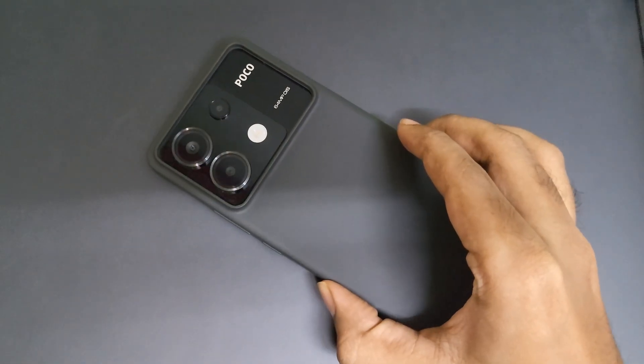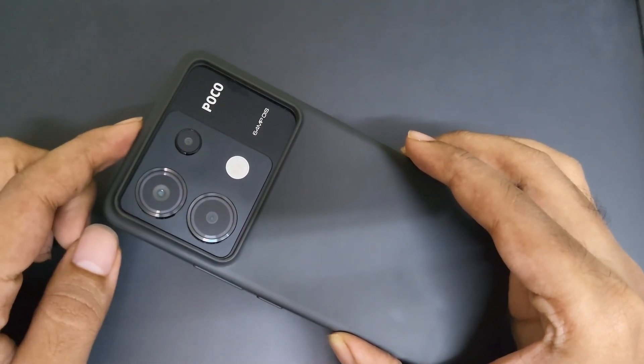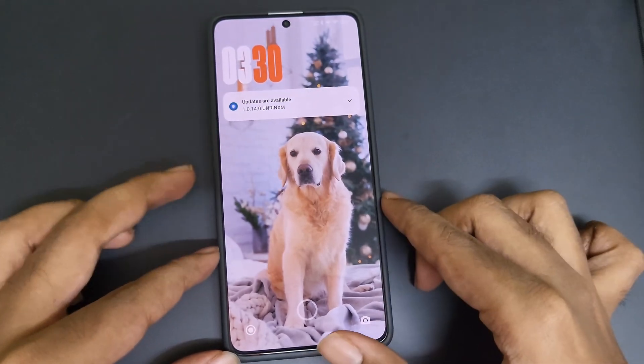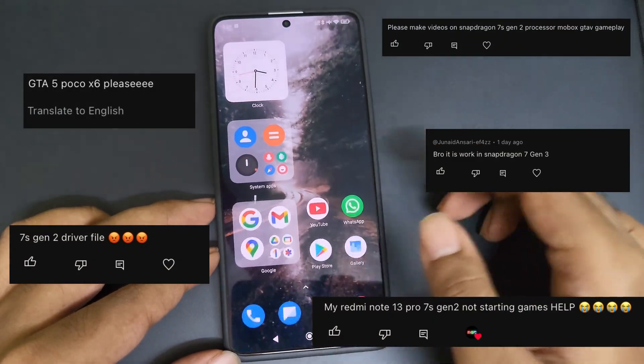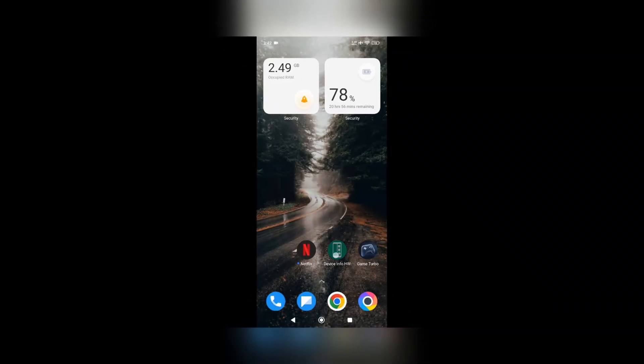What's going on everyone, it's RGB Tech back here again. Today I'm going to be testing out the WinLater emulator on the Qualcomm Snapdragon 7S Gen 2 smartphone, as I got a lot of comments to test PC games on the 7S Gen 2, 7 Gen 3, or similar chips.